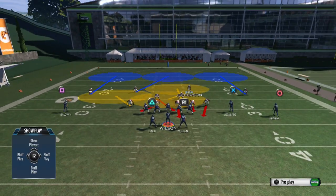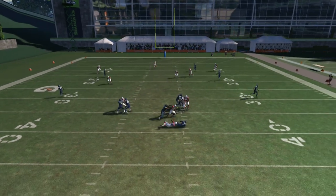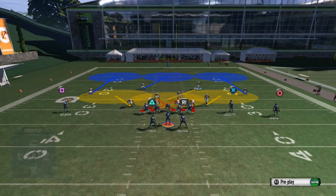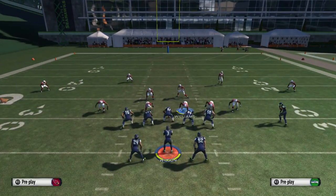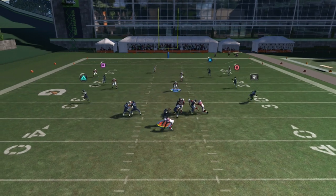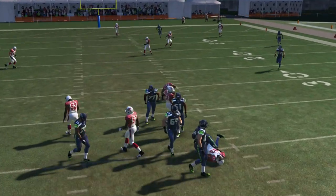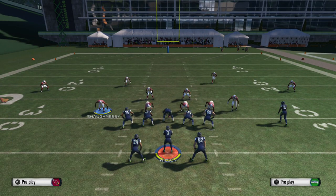All you have to do is base in line, global blitz the right outside linebacker, blitz the right DT zone, the right middle linebacker, and guard the strong safety over the top. That's pretty much how you set up this play. Global blitz the right linebacker, blitz the right DT zone, the right middle linebacker, and grab the strong safety and lurk the middle of the field.